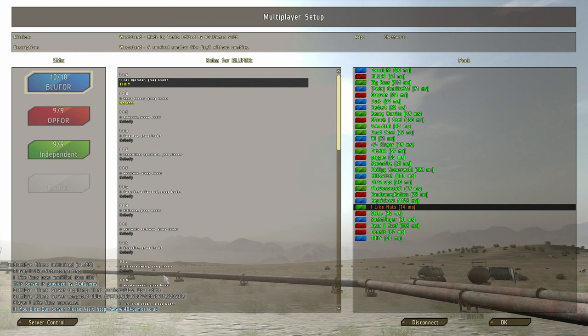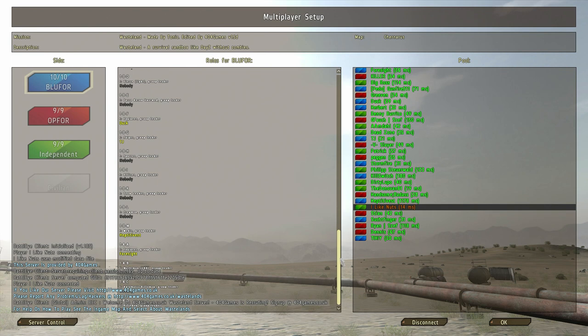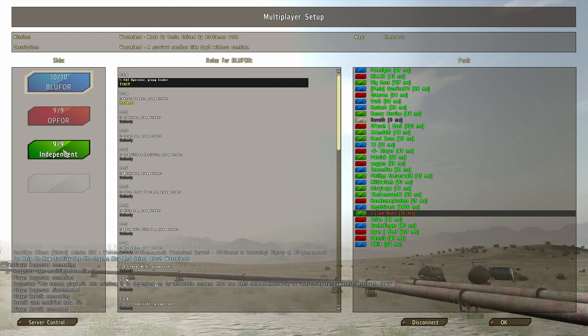The first thing you see is this screen — very important. In Wasteland there are three factions: Blue 4, Op 4, and Independence. Whichever faction you play will change your game and the slots or roles available to you. This is a mission, which means it's based on basic ArmA 2. A mod like DayZ brings in new elements, whereas a mission just uses what's already there — slots already available in the ArmA 2 game.